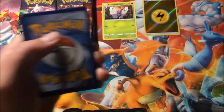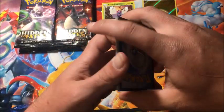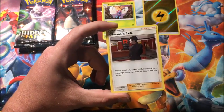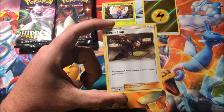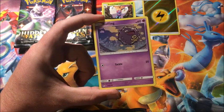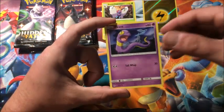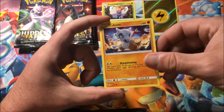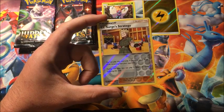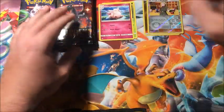This set is pretty big — I still need a ton so hopefully we can get something good. Pack two: Metal Energy, Giovanni's Exile, Koga's Trap, Lieutenant Surge's Strategy, Voltorb, Koffing, Ekans, Cubone, Magikarp. Reverse Lieutenant Surge's Strategy, and the rare is a non-holographic Clefable.